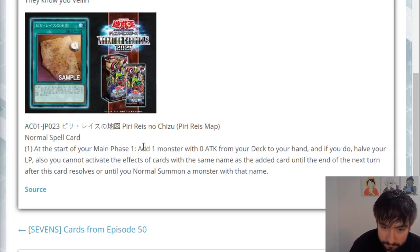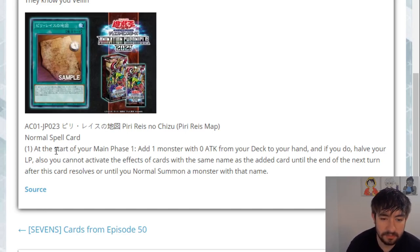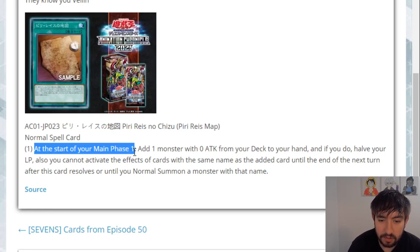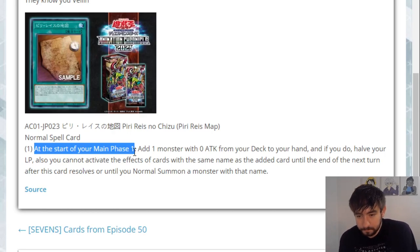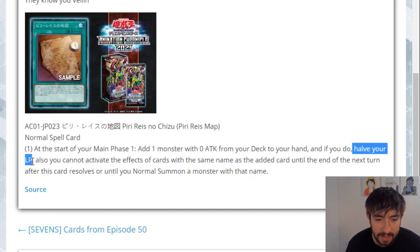Long story short, this adds any monster with zero attack — pretty good. A couple of drawbacks though. You have to activate this on Main Phase 1, so you cannot really afford to play this in the same deck as something like Extravagance. But that's not the biggest deal. Also, halving your life points is pretty brutal, but at least you only halve your life points if this resolves — so if you get Ashed or your opponent doesn't let it resolve, you don't have to cut your life points. That's actually pretty nice.